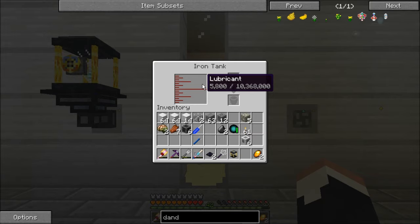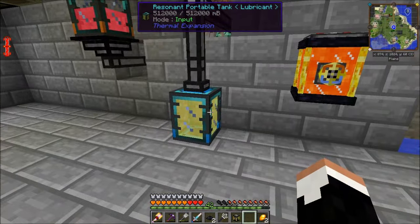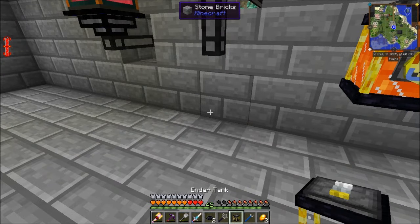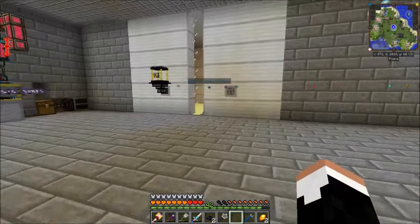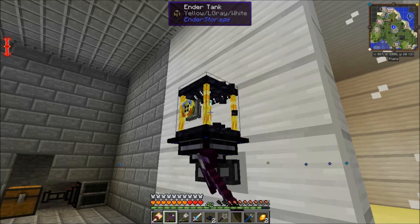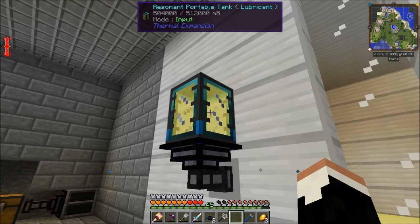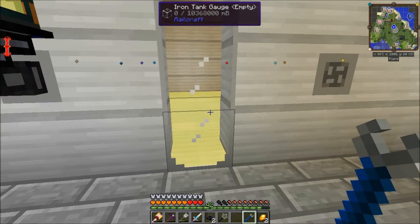Look at that capacity — 10,000 buckets. Very nice. Let's temporarily hijack this line. We're going to pop the resonant tank up there, set it into output mode, and it's going to get drained pretty fast in order to start filling this thing up. We're also going to need some more stack upgrades and speed upgrades.